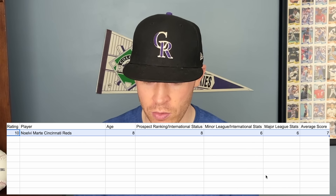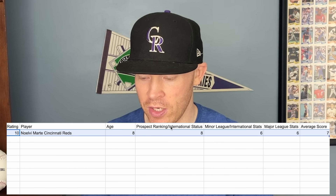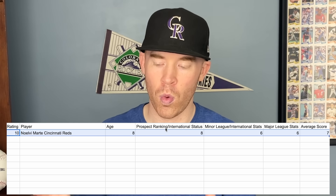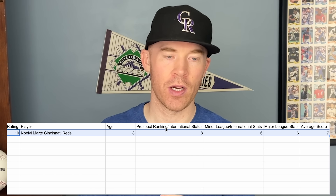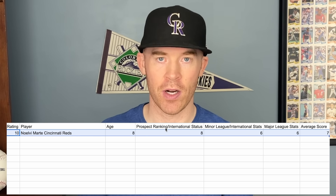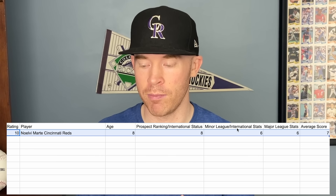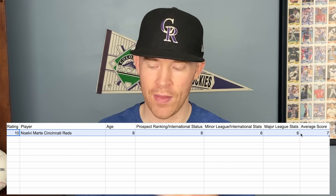The way I do these lists, I rank based on age, prospect ranking slash international status, minor league slash international stats, and major league stats. For international signings like Yamamoto and Imanaga, I didn't think it was fair to give them a zero, since they would have been unanimous Top 10 prospects if they had gone through the draft system. So I include both in those stats. I add them all up and divide by four to give an average score — that's how I'm ranking these.